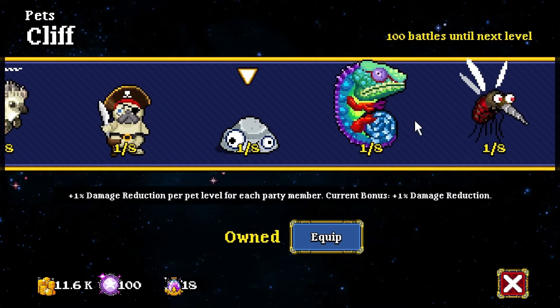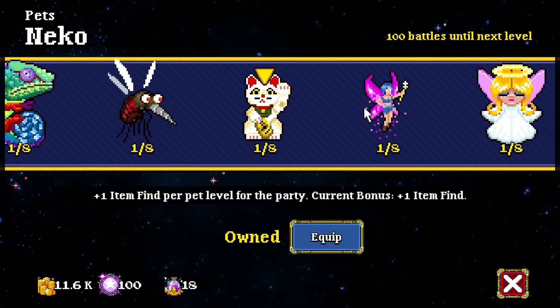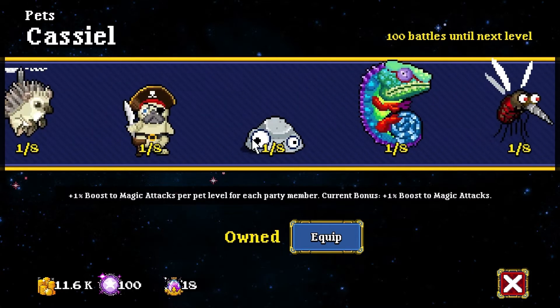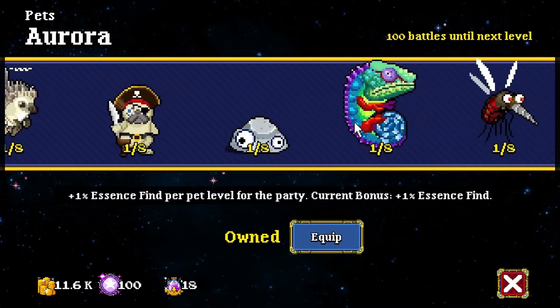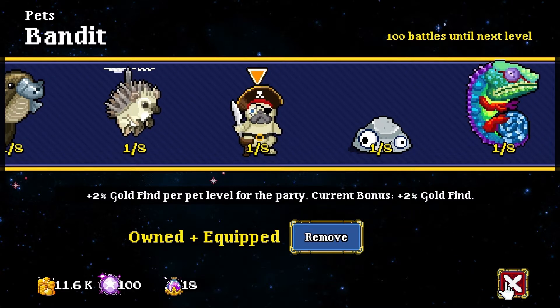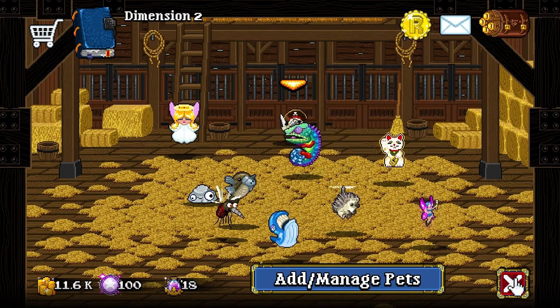Damage reduction, chance to evade physical attacks, item find - that could be useful later. Essence find, I'm gonna use it soon. Boost magic, I'm gonna use it soon as well. I hope in the future there's some sort of upgrade where you can have more than one pet - that would be very strong. They were all very expensive, but I don't regret it. Always support developers in free games if you like the game.